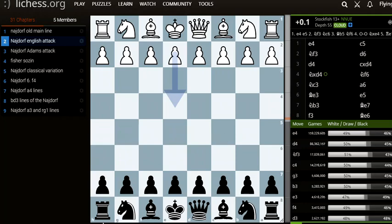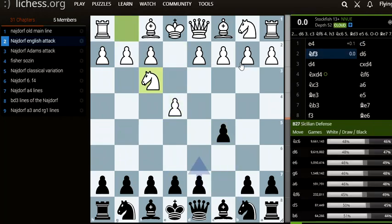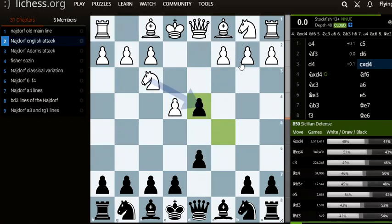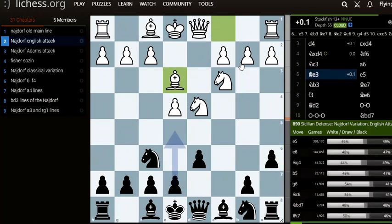The English attack starts with e4, c5, knight f3, d6, d4, and we play a6.